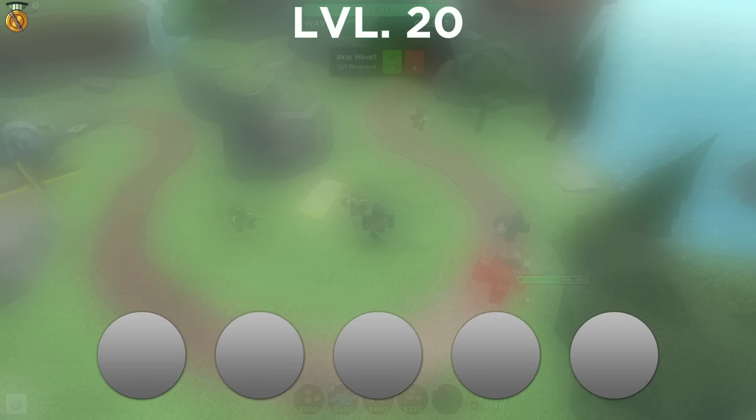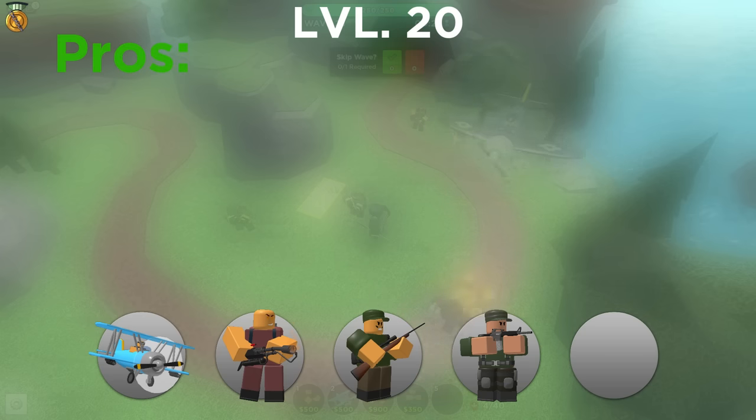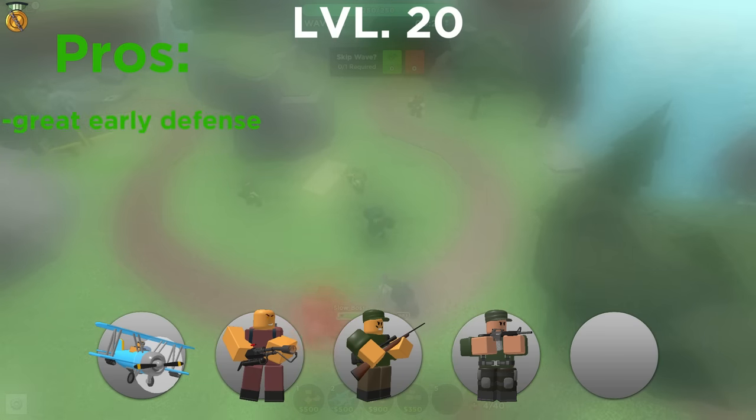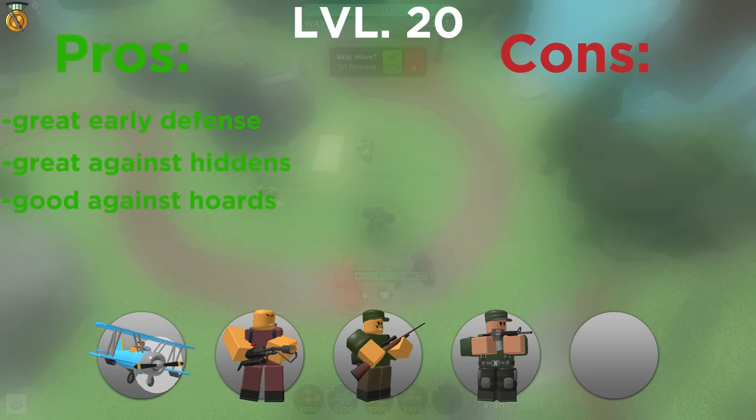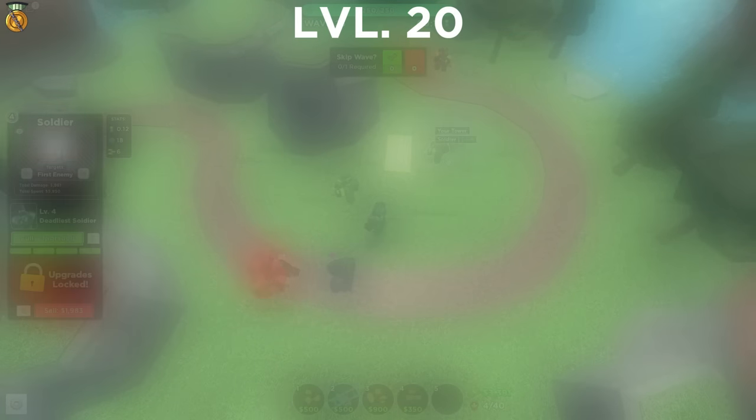The first loadout we are going to look at is made of Ace Pilot, Pyromancer, Hunter, and Soldier. The pros of this pack are the great handling of early waves, hiddens, and hordes. But the cons are bad handling of strong enemies such as Molten Titan and late waves. This pack of towers is a perfect start if you've bought the needed towers so far.